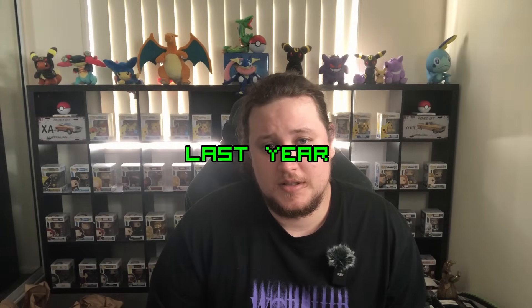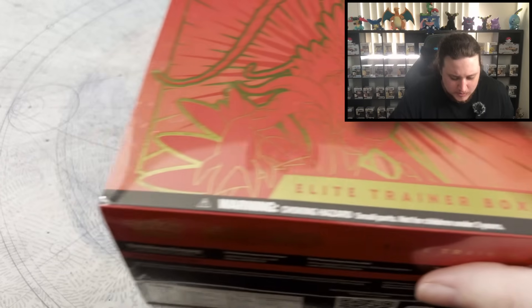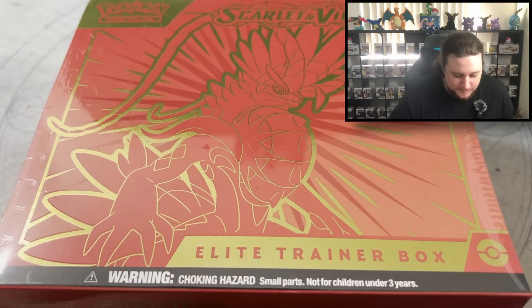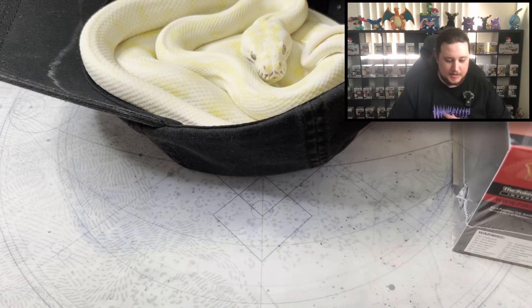Scarlet and Violet released earlier this year to change things up a bit, and one thing I didn't get was the Coridon Elite Trainer Box for a really nice promo. So today we are opening this boy up with a little snake sitting in a hat.